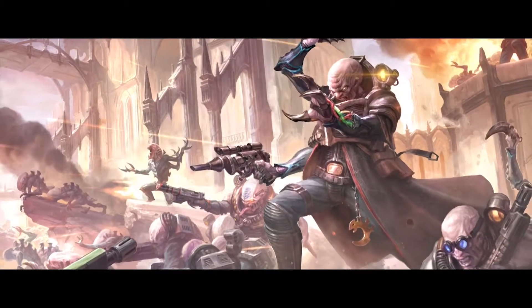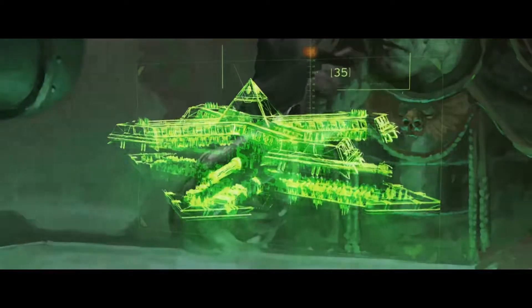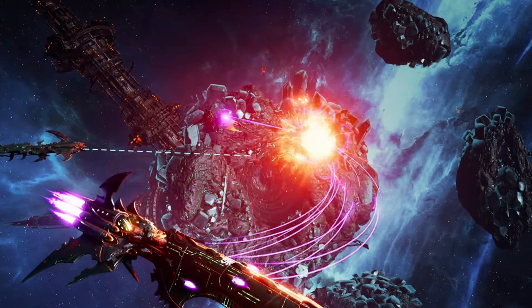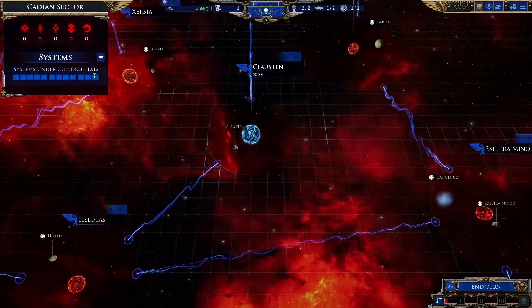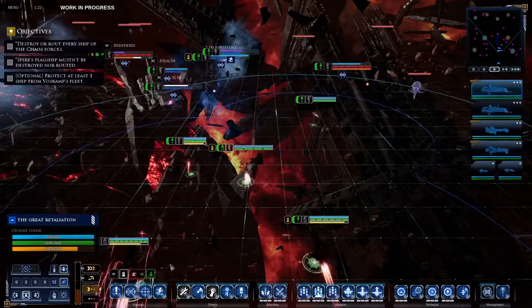Each campaign tells its own unique story, with individual mechanics and completely different ships and strategies available. The Aegis Ocularis is divided into sectors, and each sector contains multiple systems. You begin with a small fleet and control of just one system.